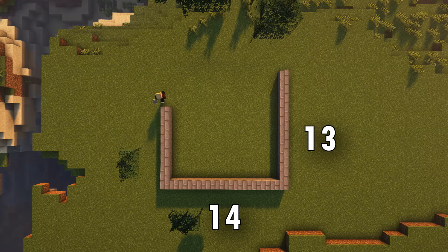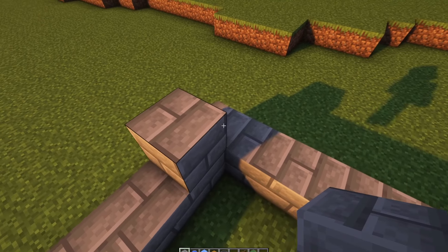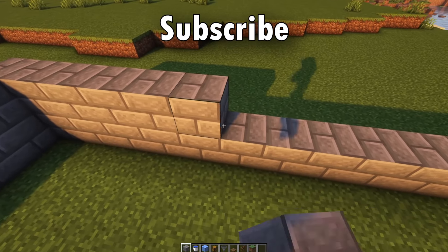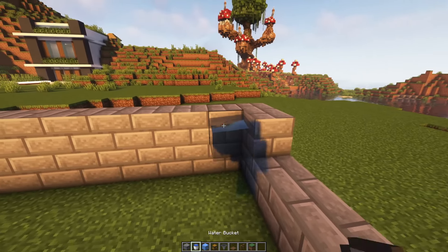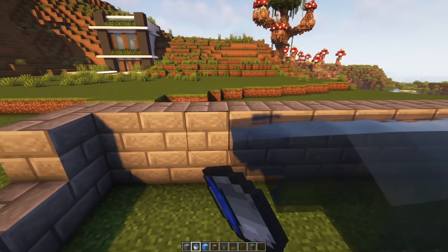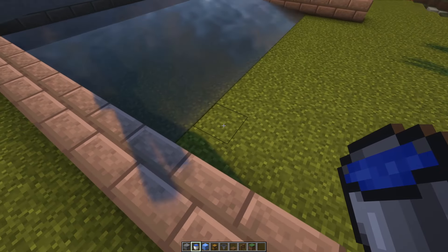Start by making a 13-block long by 14-block wide U-shape. Once you've done that, make your way to the back of the build and increase the row by one, followed by a row of water. Once the water has stopped flowing, dig out a row of blocks in front of that.